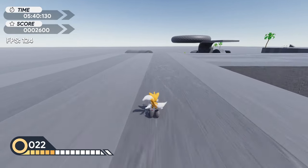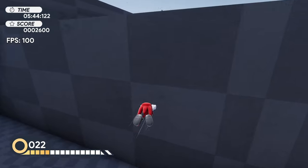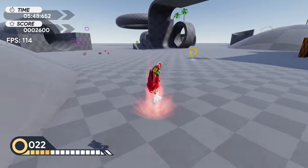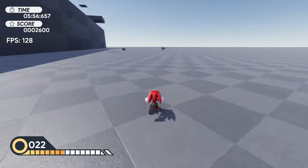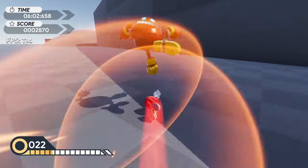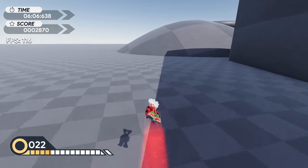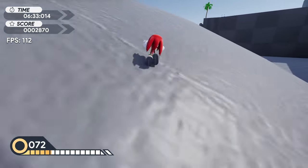Now on to Knuckles - he can glide and climb like always. He can do the drill claw mid-air and downward. The combat here is pretty good - basic but it makes sense. Knuckles is pretty good overall, he's solid.